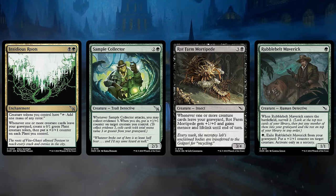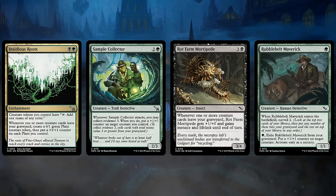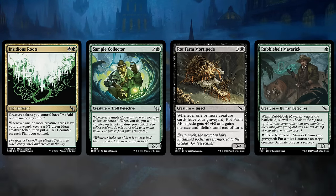Sample Collector is one of the better creatures with Collect Evidence, as it can generate multiple +1/+1 counters over time. It's also only Collect Evidence 3, so not super high compared to some other cards, and as a 3-mana 2-3, it lines up favorably against the various 2-2 Disguise creatures. On top of that, it's also a Detective, so it fits quite well into the Blue-Green archetype.